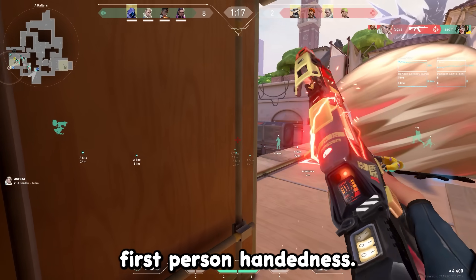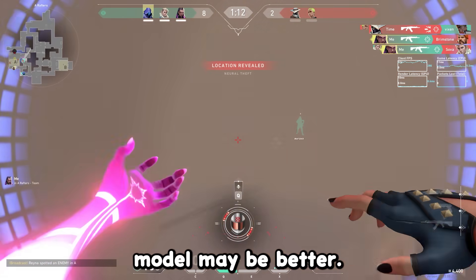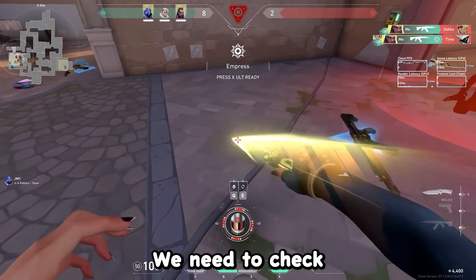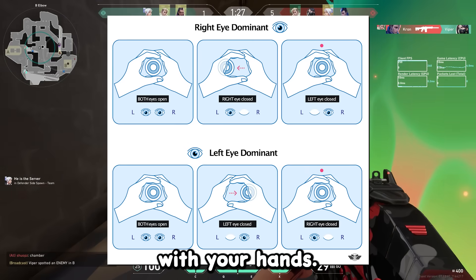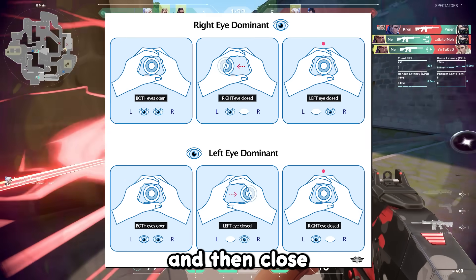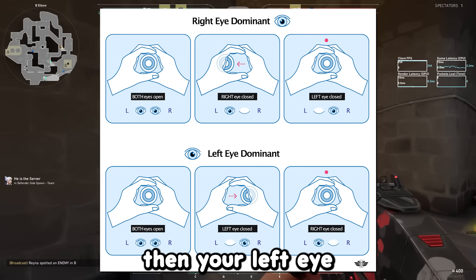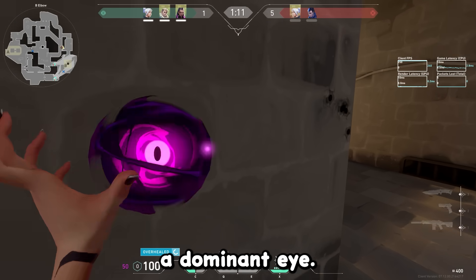Next we're going to talk about first-person handedness. There's data to suggest that depending on your eye dominance, a certain view model may be better. Since 75% of people are right-eye dominant, which gives better reaction time and aim on left-handed mode, you should check which is best for you. Extend your arms, make a triangle with your hands, focus on an object like a doorknob, then close your left eye. If the object remains in view, your right eye is dominant; if it disappears, your left eye is dominant; if nothing changes, you have no dominant eye.